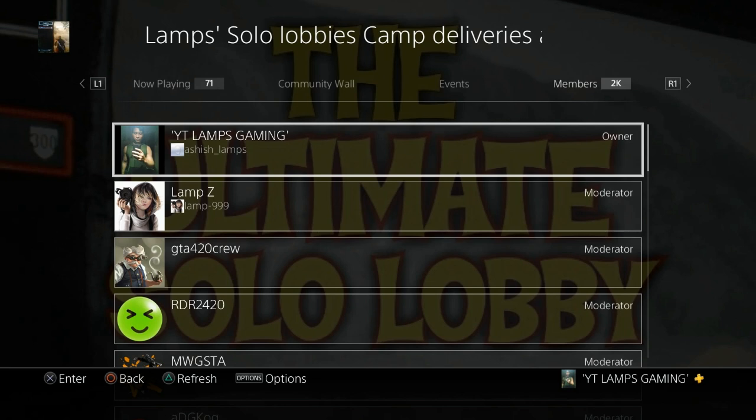Just like always guys, if you haven't already, check out our Discord server — the link will be in the description and also in the pinned comment. For you PS4 players, we also have a PS4 community called LAMP — Solo Lobbies, Camp Deliveries, and Helpers. Just search for LAMP on the community search and it'll pop up.